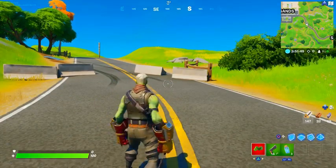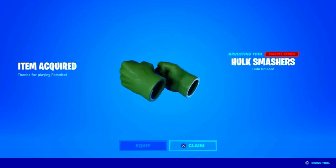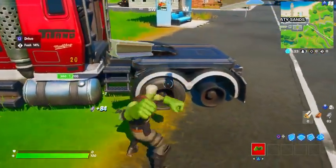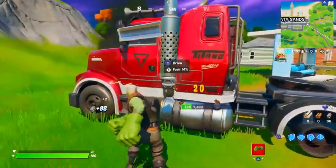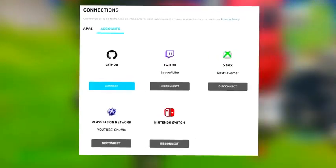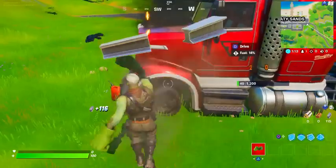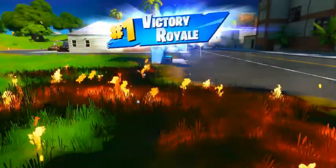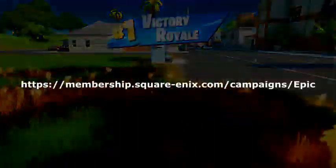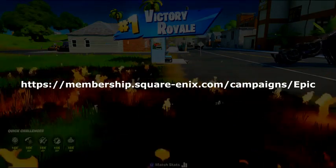Let's hop into a guide on how to unlock them for free, step by step. First of all, you want to make sure you have a PlayStation 4 or an Xbox One. Have it linked to your Epic Games account — you can check by logging into the official Epic Games website where you can view all your linked accounts. Next up, we need to link a Square Enix account to your Epic Games account as well. Head over to membership.square-enix.com/campaigns/epic.